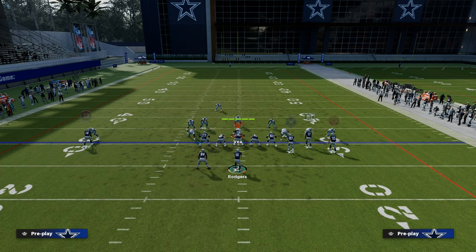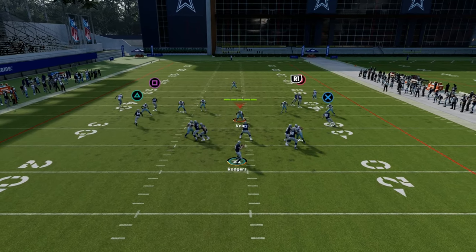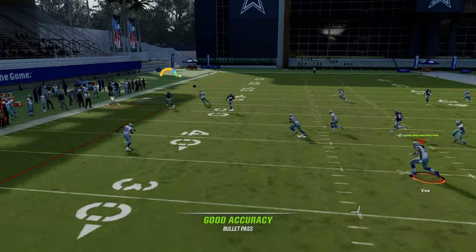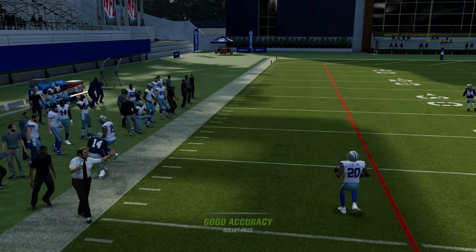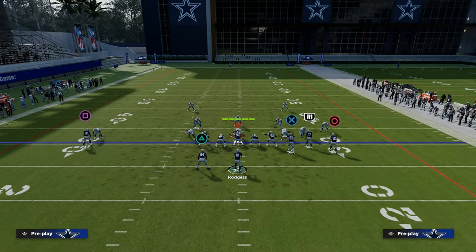Now, let's say they user to the right or find a way to defend that. My wheel route paired with the C route is going to be really good. I can free-form pass-lead that C route to the outside and to the sideline, and as you can see, that can be very effective.